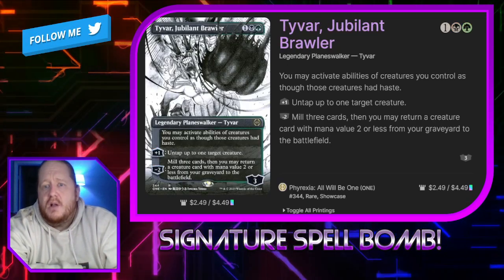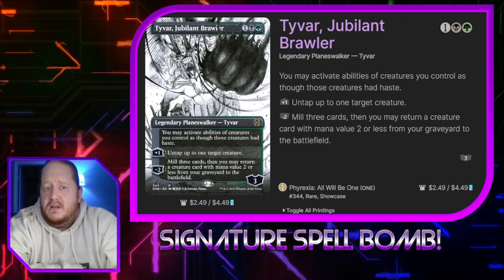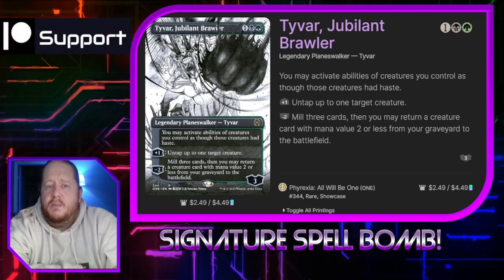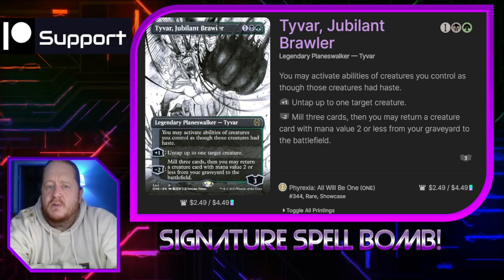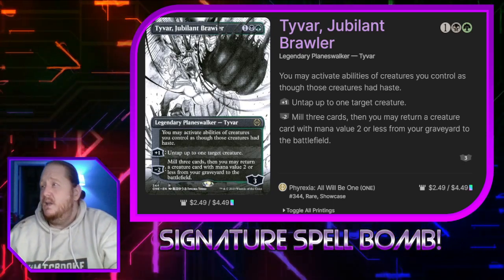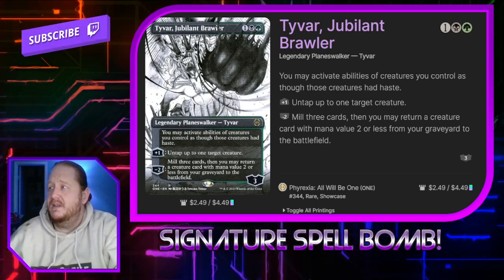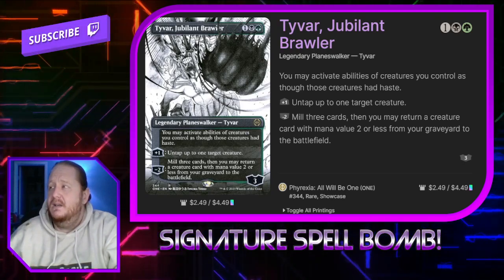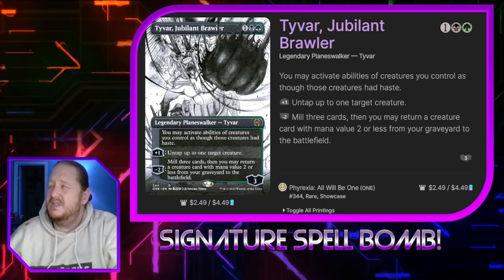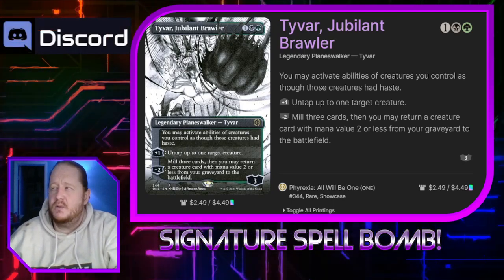Tyfar Jubilant Brawler costs one, a red, and a green. He gives all of our creatures haste. If we pay one, we can untap up to one target creature, and if we minus two, we mill three cards and may return a creature card with mana value two or less from our graveyard to the battlefield. There are actually two creatures in the deck, and one of them we want to be careful with because we want to play the backside. I'm still tooling with this deck, so let me know if you have ideas.